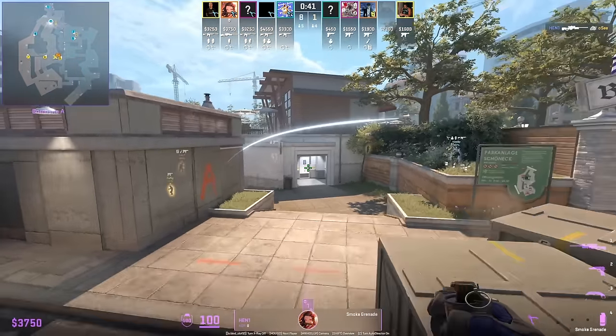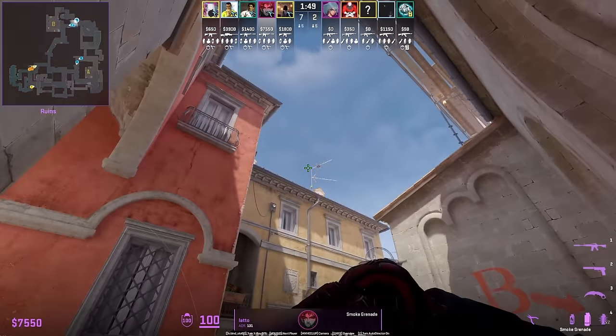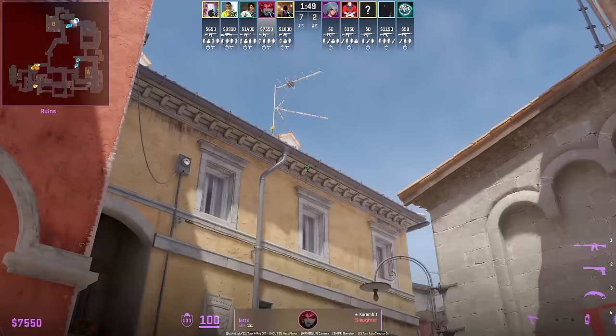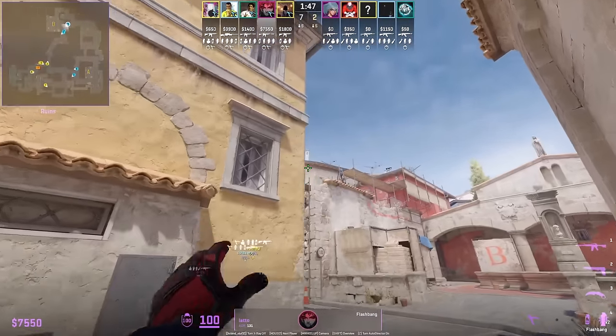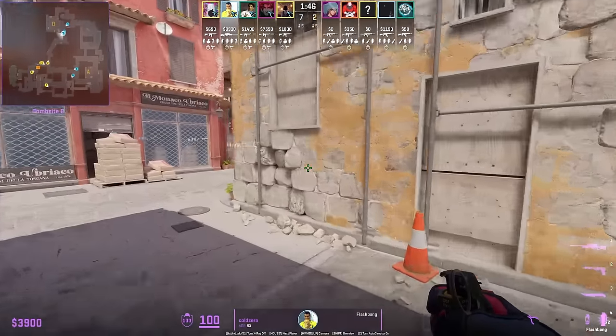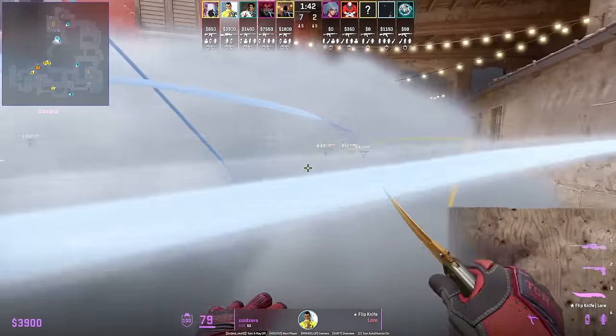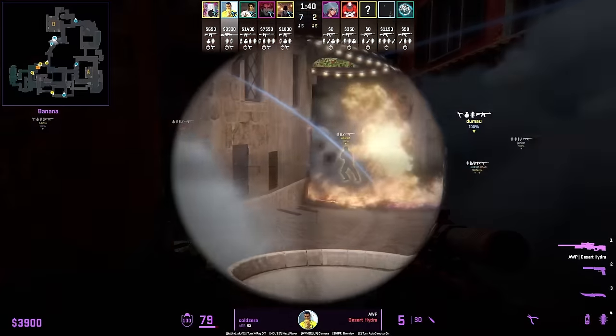Latto throws the car one-way smoke, also known as the fear smoke, then sets up for the banana flash. Cold Zera goes for the car peek with the AWP, flashes before playing anti-flash, then peeks down banana.